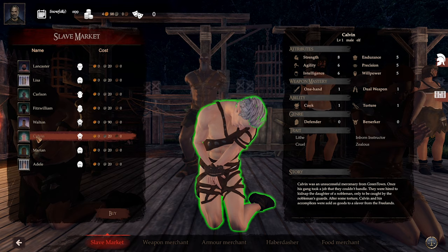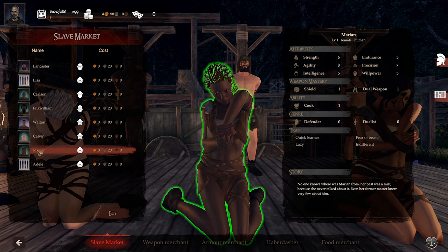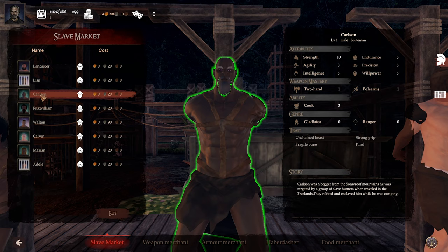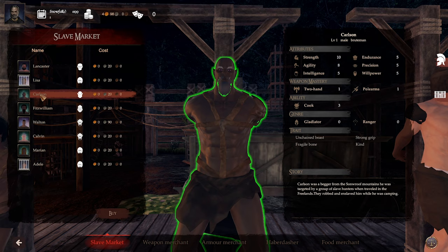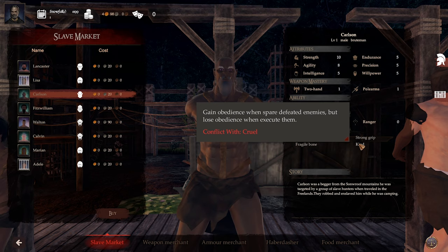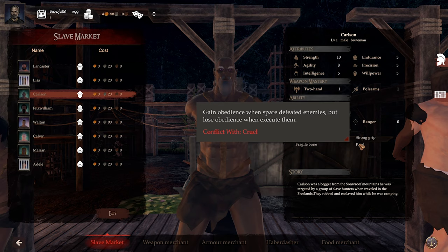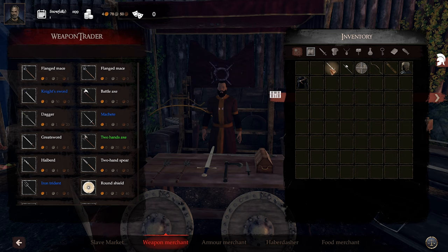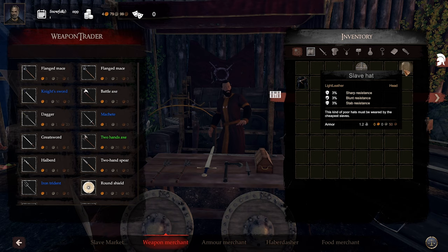Calvin is an elf, he's not too bad. Marion isn't too bad. And Adele — oh, she's got great strength, ten strength. She's very good one-handed, but we're gonna have to torture her if we actually want her. I think Carlson is pretty good — he looks pretty mean too. He's a level one male and he's a Brutman. He's got the unchained beast trait, but fragile bone — chance of injury doesn't help. He's kind, he doesn't like to be cruel. I think we'll buy Carlson.